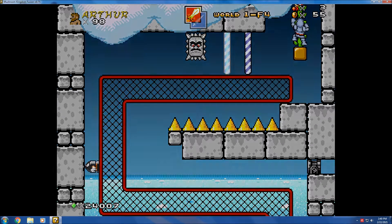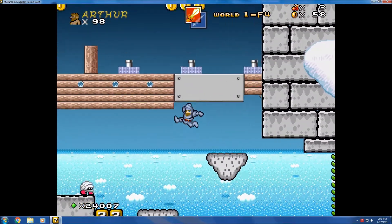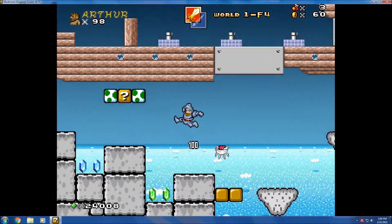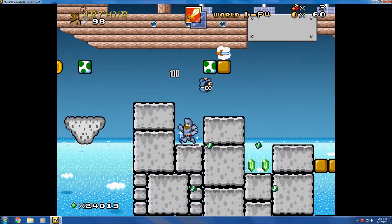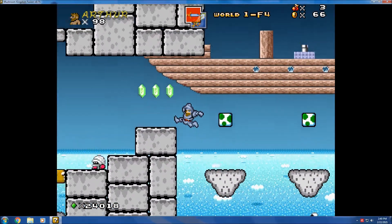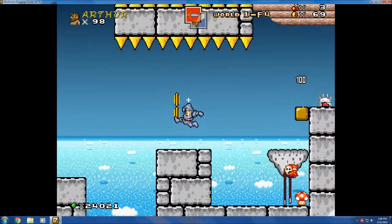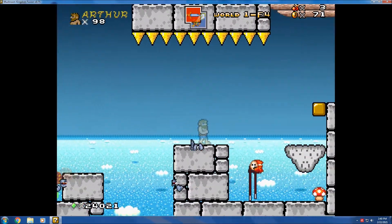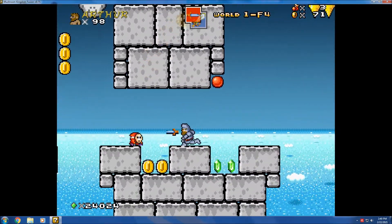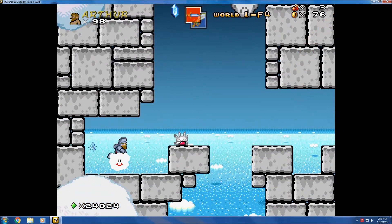Grab the checkpoint, climb up this. You can see there's an airship in the background over there. Get the knife. Jumped and then the rotodisc appeared. Get on the cloud.